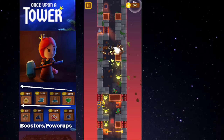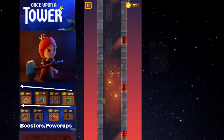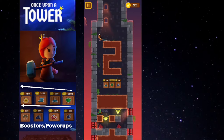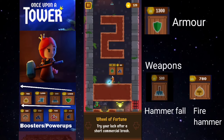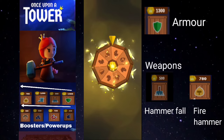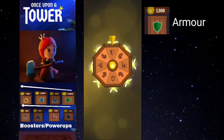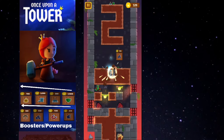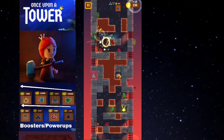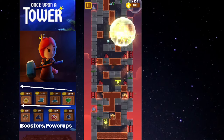I use random names for the boosters, so I'll add snapshots in this video so you know which power-up I'm talking about — I'm really bad at remembering the names, sorry about that. The most important thing is the armor and the weapon we use. I would say it's better to buy both the fire hammer and the hammerfall. I got the hammerfall, and luckily got the armor from the fortune wheel, which means I have a second chance. Armor protects you from enemies only once — if a spider falls on you, you won't die, but the armor will vanish. It's a one-time thing.